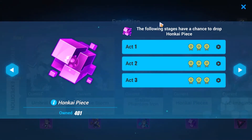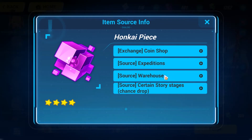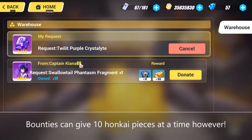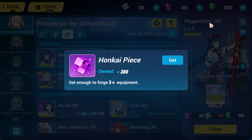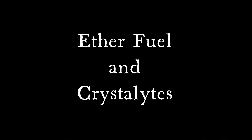You can also get Honkai Pieces on Expeditions, though I highly don't recommend that, and you can also get them from the Warehouse or from Bounties — I really don't recommend that either. Sometimes they just drop in story stages, so they're pretty easy to get. You probably have some laying around, and if not you can get them with coins, so not too bad.